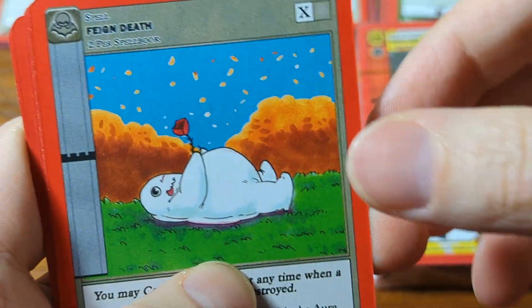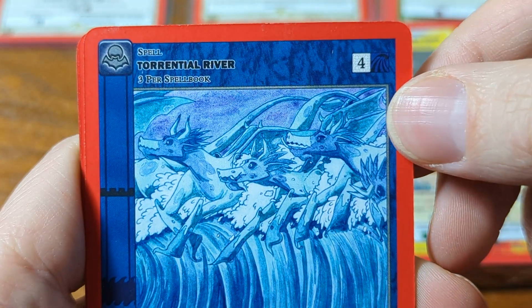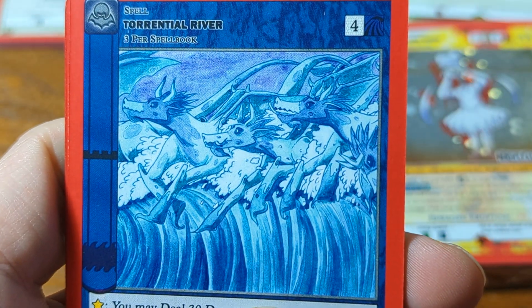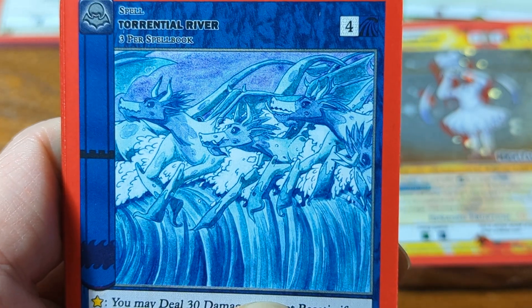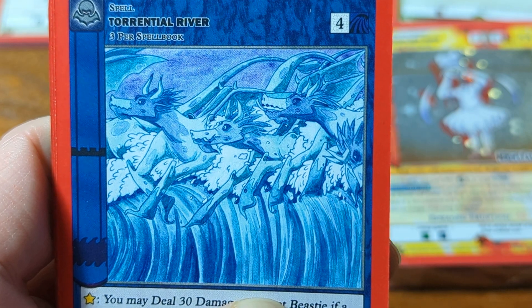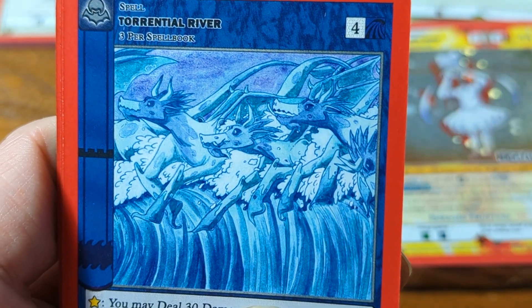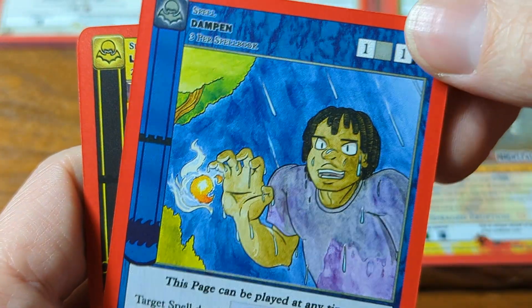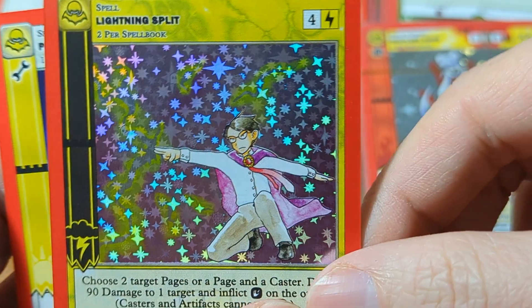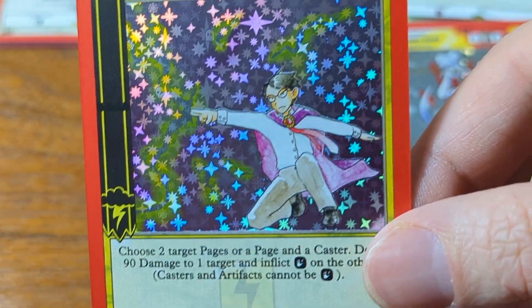Vein Death. Torrential River. Dang — are those demon horses? If you know what those are let me know. Looks like demon horses — are they dragons, what is that, are those wings? Don't know. And last one — Full Holo Lightning Split! We've got you figured out, we've got you figured out, release event boxes.